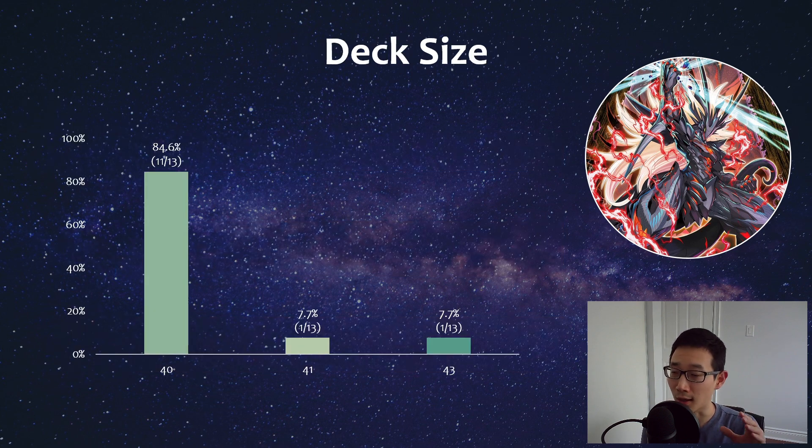In terms of deck size, most were 40 cards, with one being 41 and one being 43 — small sample size. The reason I like to understand deck sizes is that at regional events players often ask their opponent how many cards are in the main deck, which you're allowed to ask and must answer truthfully. If they say over 40, it could be Branded, which almost always doesn't play 40. Decks like Kashtira, Spright, or Flounder are almost always 40. With Vanquish Soul, it's not that clear.